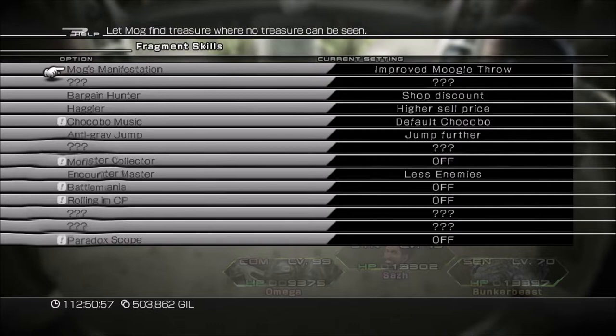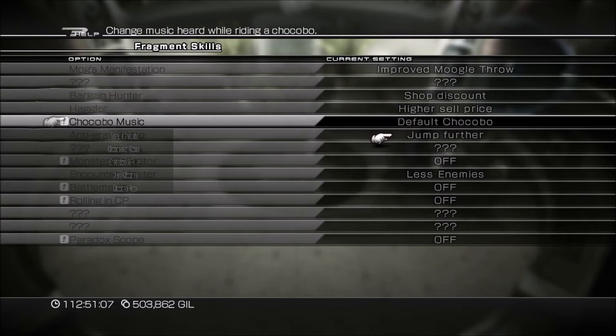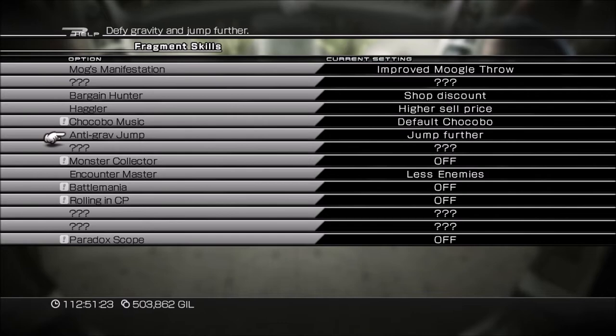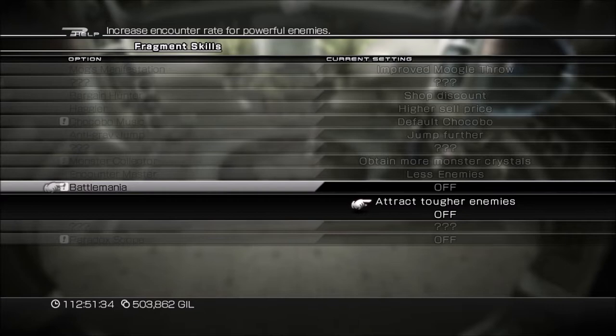We've got most of them now: Improved Moogle Throw, Shop Discount, Higher Sell Price, Chocobo Music, Chocobos of Cocoon, Chocobos of Pulse, Crazy Chocobo. Monster Collector — obtain more monster crystals. Countermaster — lets you do more or less enemies. Battlemania — attract tougher enemies. Rolling in CP — whatever, doesn't matter, this would have been useful a long time ago.